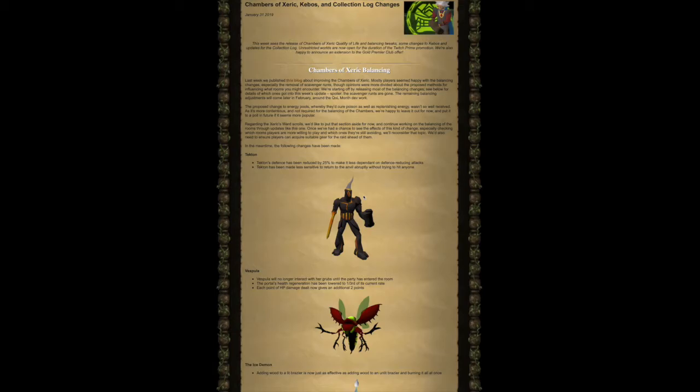Tekton: Tekton's defense has been reduced by 25% to make it less dependent on defense-reducing attacks. Tekton has also been made less sensitive to returning to the anvil abruptly without trying to hit anyone.